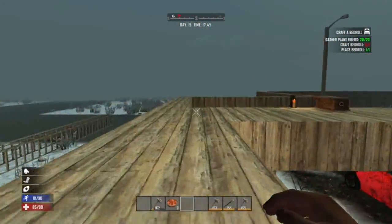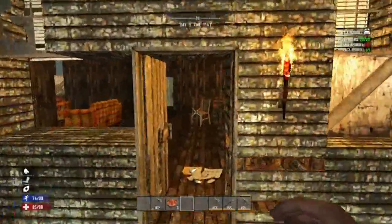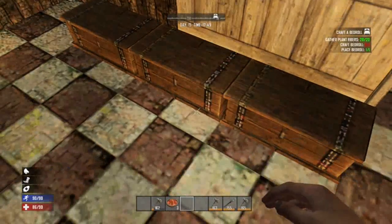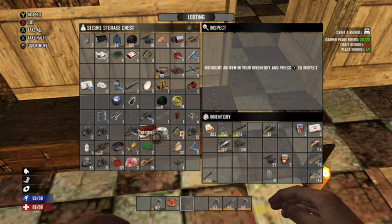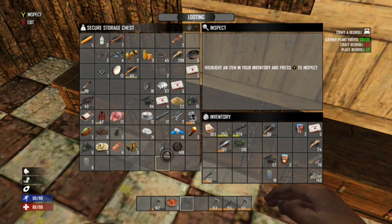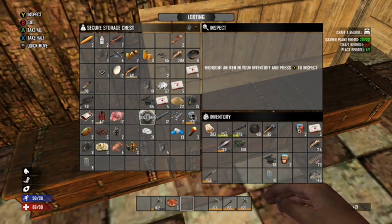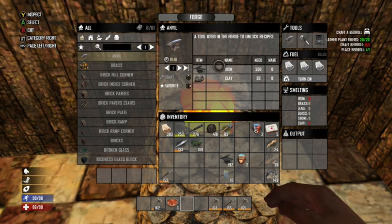Alright, got my meat stew with me because we get hungry, and I got some water too. What else was I going to get? Oh yeah, all the iron — just forge it. Not all of it though; we probably need lumps of coal too, so let's grab a hold of that. There's more iron — I had more but I don't know where it went. Alright, we got some iron.